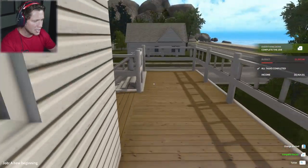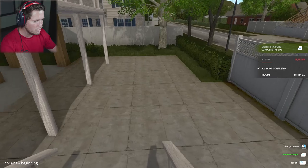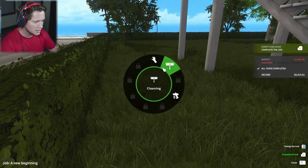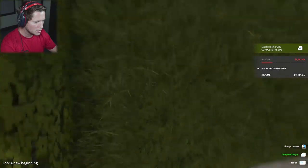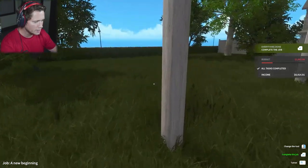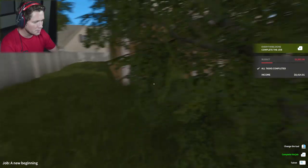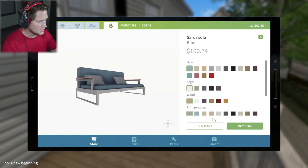Can we mow this lawn? The lawn's looking a little unkempt. I don't know — it's locked. They aren't going to let us mow it or do any sort of yard work. I guess we picked all the weeds and that's about all we can do. I kind of like this sofa here — it's got a nice blue theme. What kind of wood do we want? I'm thinking we go white all the way around with some white pillows as well.